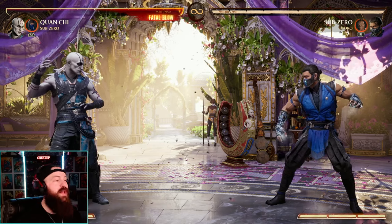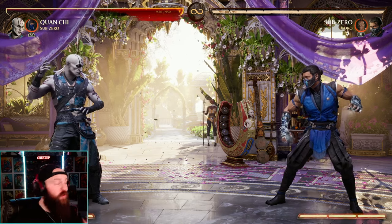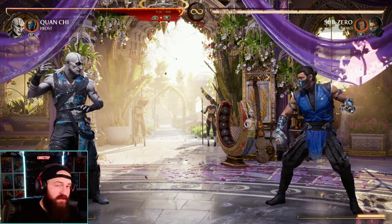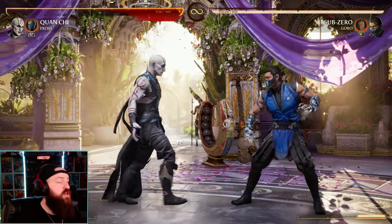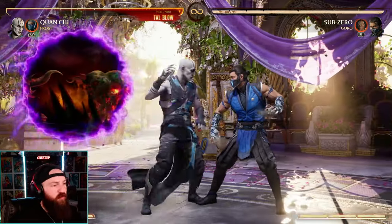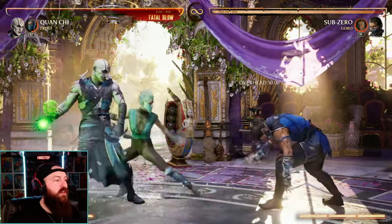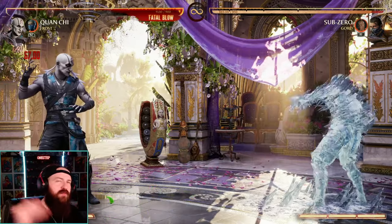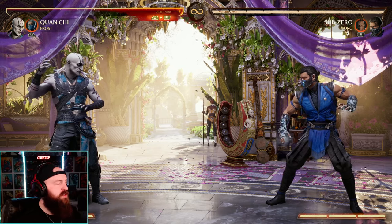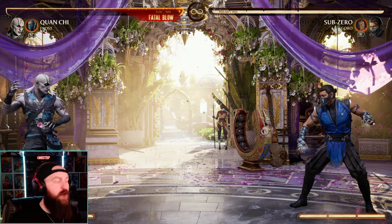Sub-Zero offers a ton of utility to Quan Chi's playstyle. The same can be said for Frost as a cameo — she offers the same utility when it comes to freezing opponents. You can go for the low, freeze them, pull out your portal, go for the held back-two, or mix in the overhead and low to keep them guessing. I prefer Sub-Zero slightly because he offers the projectile invulnerability move, letting us stay back at full screen without fear of being zoned out, but Frost is also a great option.